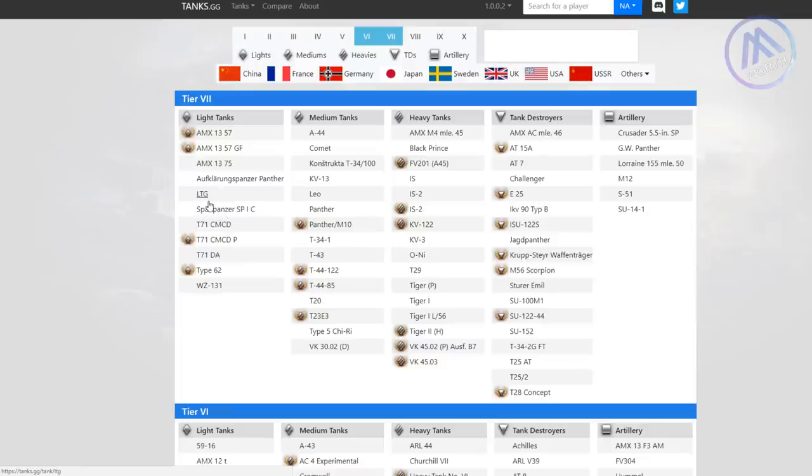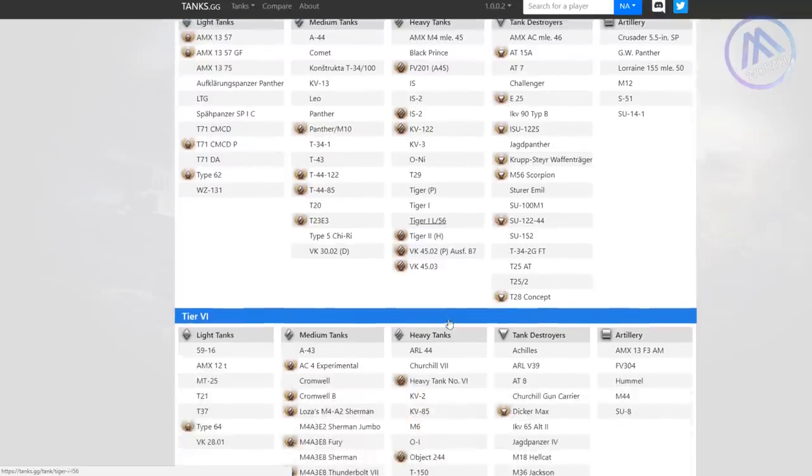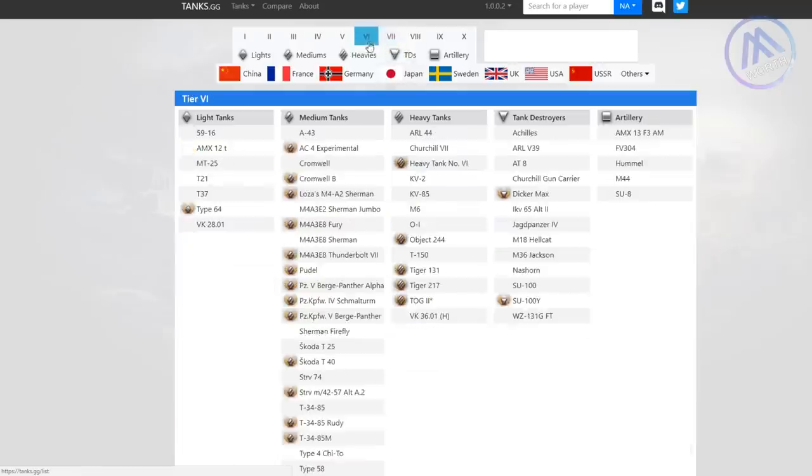My tier 7 scout ranking: 13 57 first place, T71 DA second, T71 CMCD third, then the Type 62, WZ, and LTG are all pretty similar. Scout tanks are where it's at. For tier 7 mediums, the Panzer IV/V M10 as a premium is not a bad choice - they tend to get a bit higher base XP and it's really fun. I'd stay away from other mediums and personally I'd stay away from TDs and heavy tanks at these lower tiers.